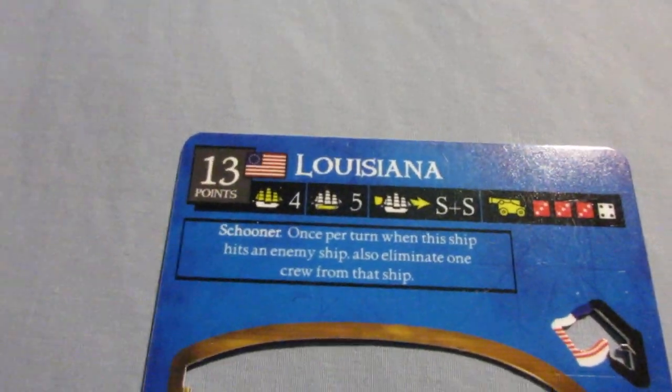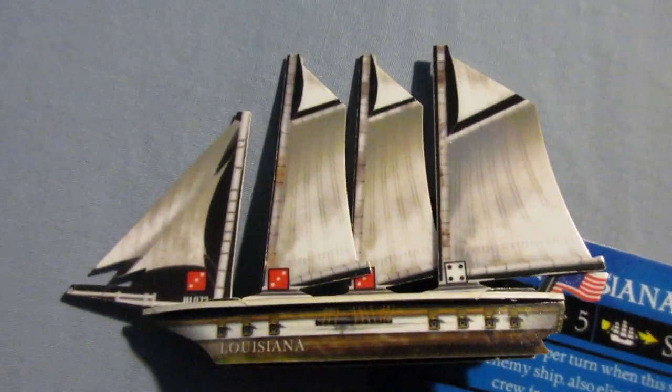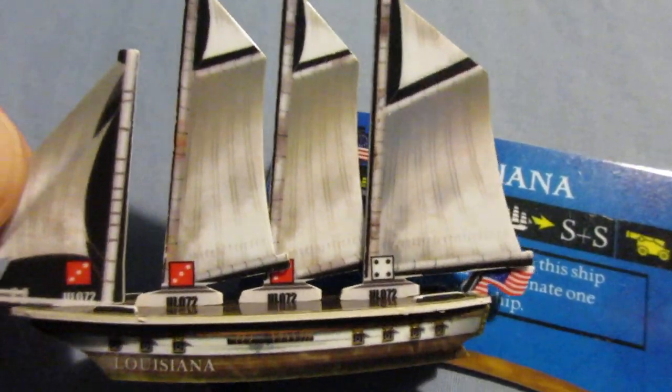I like how the 4S is at the stern on the final mast here on the Louisiana. You can see the physical model is a rather average-looking American ship, but nothing wrong with that. A little bit of a worn look on the sails, but not too old — not really any battle damage that I can see. So with the 4S at the back, you've got pretty solid firepower overall and pretty decent striking range.